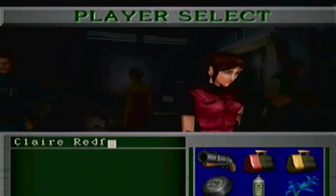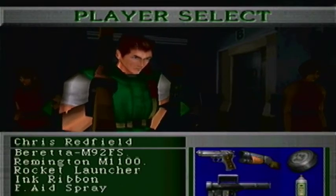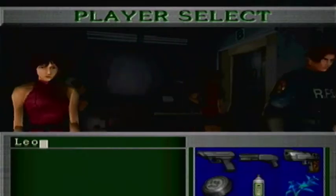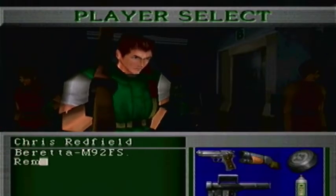We can pick our character, so we have Chris Redfield in this game. That's very nice. And also we're doing this in 60 Hertz again, compared to last time, and this is one of the big differences that I really hate — you can see we have cropped images, we can't see everything. That's what happens when you force 60 Hertz on the PAL version, but never mind. I want those fluent motions.